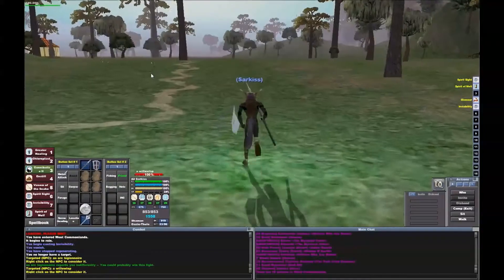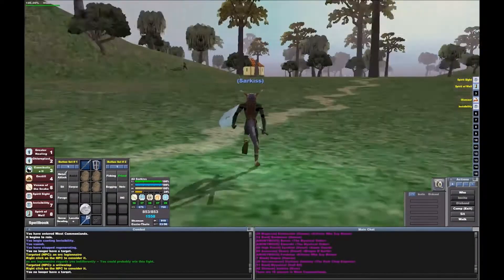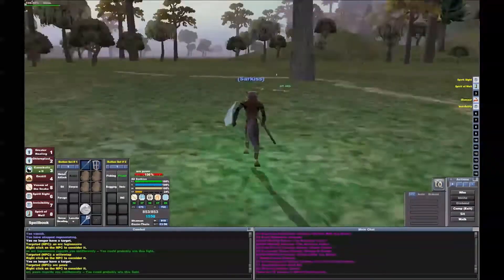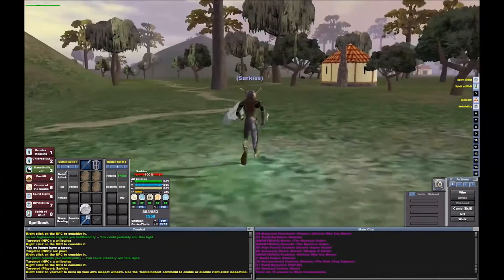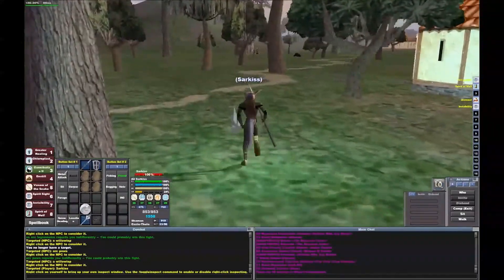I need to kill some of these Will-O-Wisps. I forgot that I'm running on just one Light Stone, not a Greater Light Stone, so I'll do that after the video. There's tons of Will-O-Wisps around here — they're around level 9. Those are fun to kill when you're around that level, and you can get some money off of selling the stones to vendors.